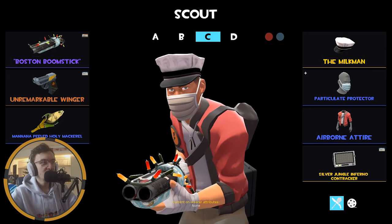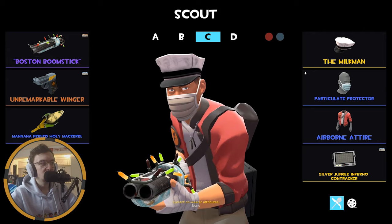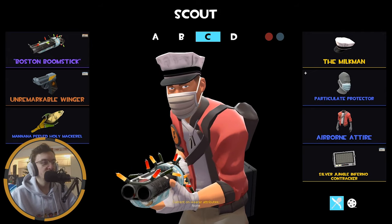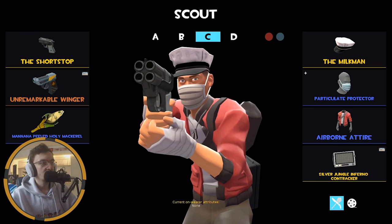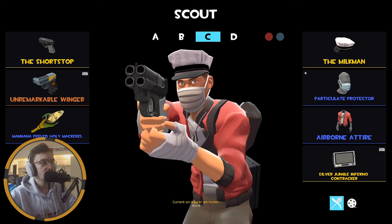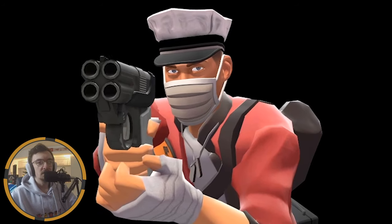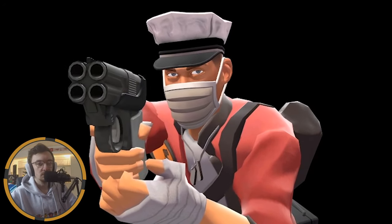Loadout C is one that is definitely going to see some changes because it's where I just threw it together. It was originally made as the Milkman set, so we had the Shortstop on there. This is normally what it looks like - rocking the Shortstop, the Winger, and the Holy Mackerel. I couldn't tell you why. So all I can say is it's definitely going to change, but for now this is what it looks like.